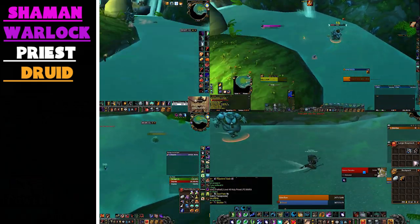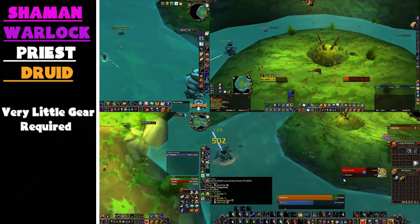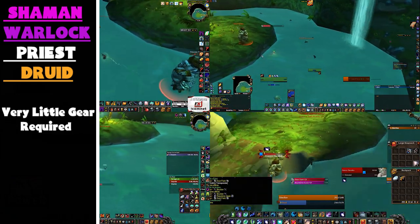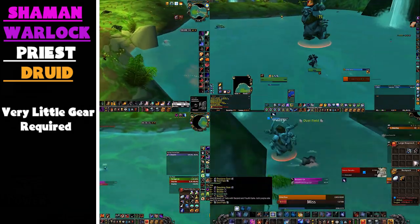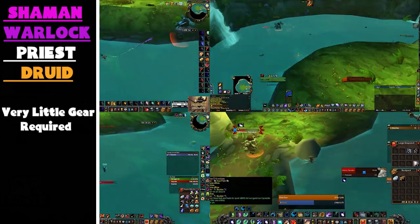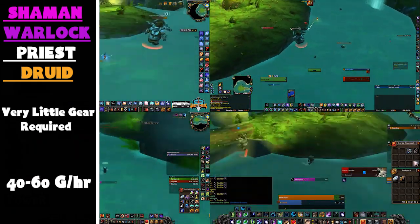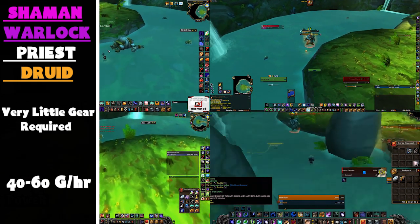These classes all work for the same reason — they have DoTs that let them easily kill the princess, and this can be done with very little gear. You can basically start farming this as soon as you hit level 60. Hunters can also do this farm, however I believe DM Tribute runs can earn more gold. These farms are worth roughly 40 to 60 gold per hour. This covers Shamans, Druids, Priests and Warlocks — check the comment section below for class-specific guides.